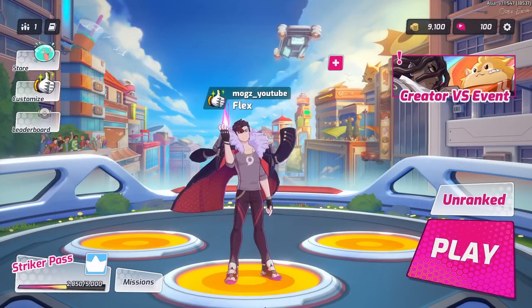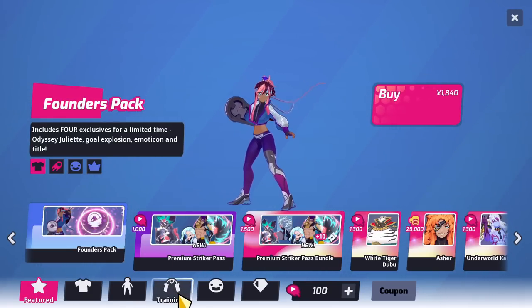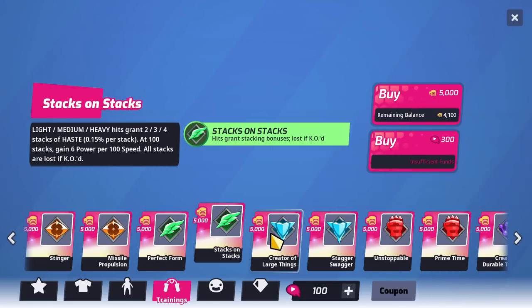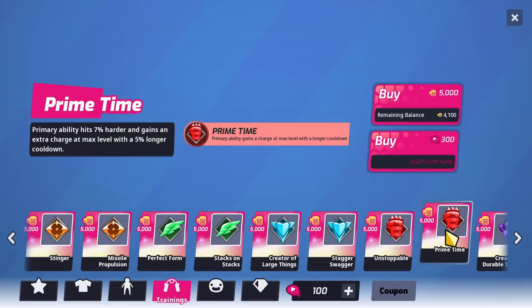The only other thing I want to say is that you should go and check out the store, because in there you can buy two different trainings for each style using in-game currency. Some of these are really effective and definitely worth picking up.